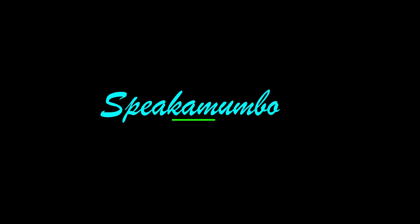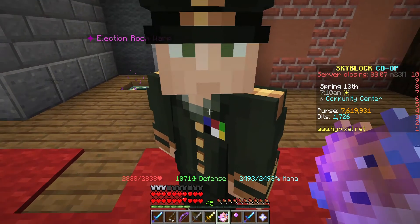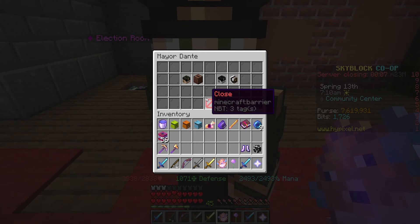Hi guys, welcome back to the video. Today we are going to be listing the most annoying and agitating things in Hypixel Skyblock. Number 1: Mayor Dante. You may have voted for him or not, but his perks are the worst.